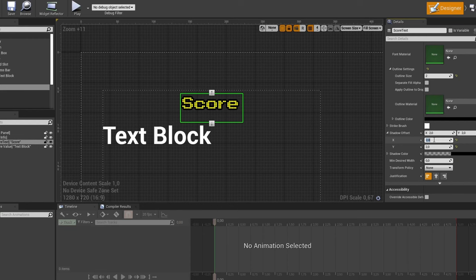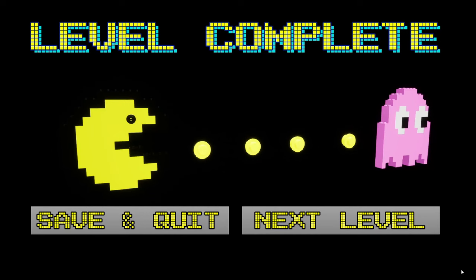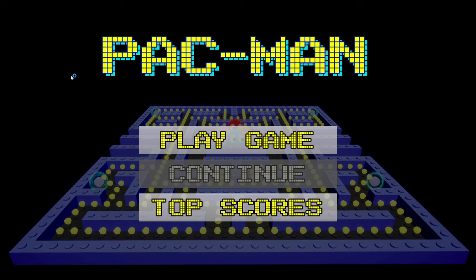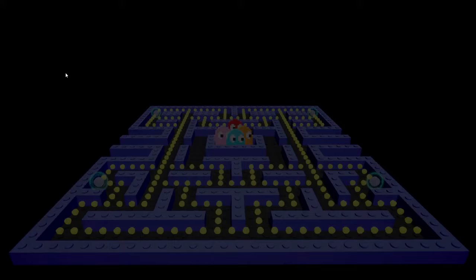Even though almost all game features are already implemented, I still have to do some user interfaces and menus, which is quite a lot. So I spent a huge amount of time making screens for the game. They are level complete, game over, main menu, and top scores screen. Let's take a moment and see how the game looks like at this point.